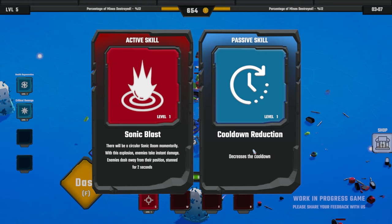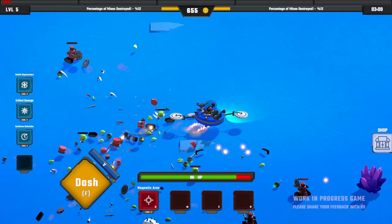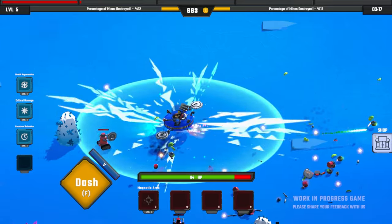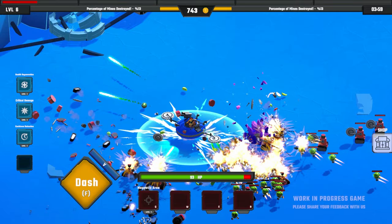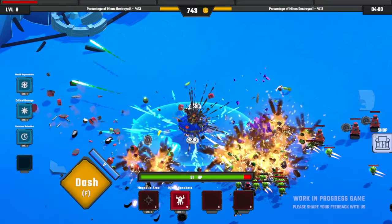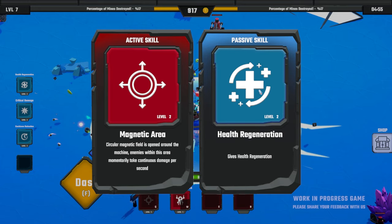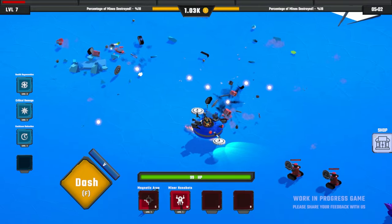Cooldown reduction — so that means we'd be able to use our active skills more often, which could be really good, or sonic blast. I do like that one, but maybe cooldown reduction is good. That's like investing in our future — being able to use all of our abilities more often. Our active is not quite ready. Come on, magnetic area. There we go, that's what we need. Minor nanobots — we'll go with those again. Magnetic area level two or health regen level two — let's go with the health regen.